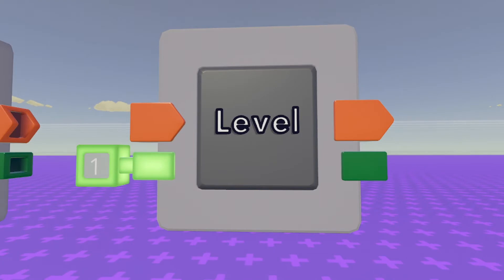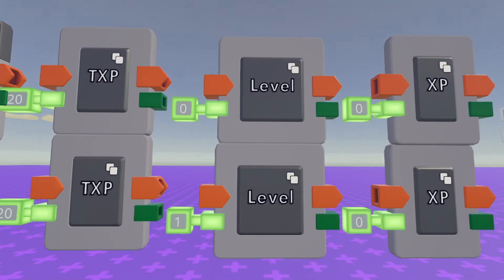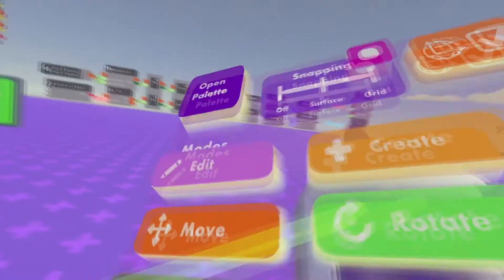Next, we have the level variable. Make sure you set the name of this variable chip exactly as shown, and the input needs to be set to 1. Make sure your variables are named exactly how mine are. Finally, make sure your variable chips are all synced. Next, I'm going to set up the chips — you can follow along.